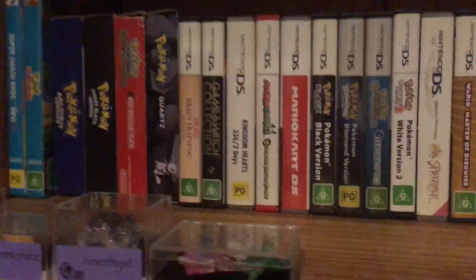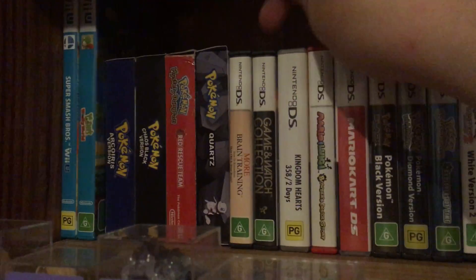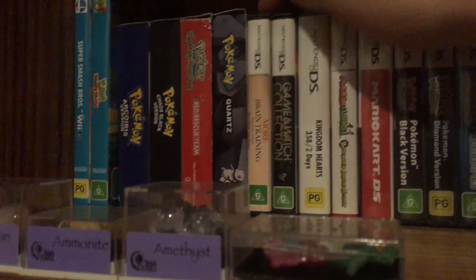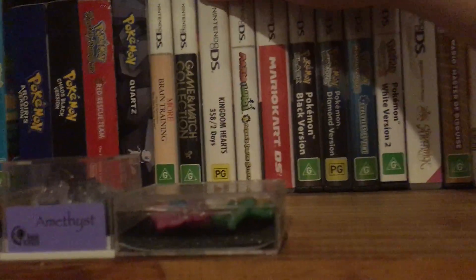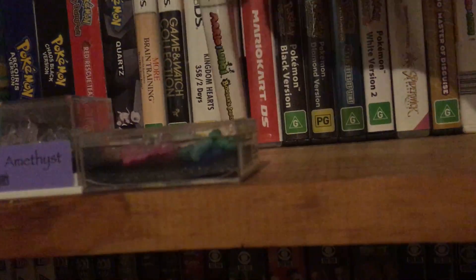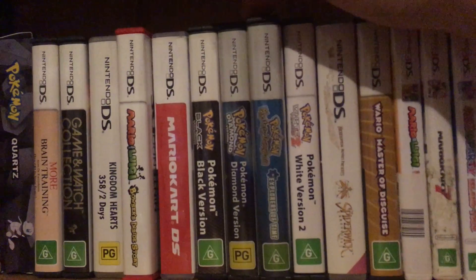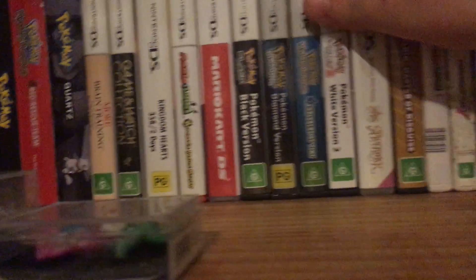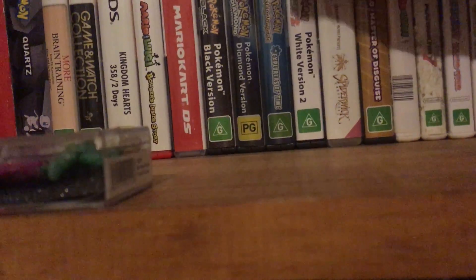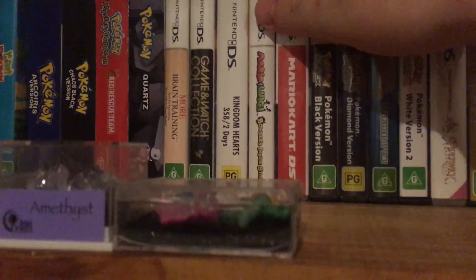Moving on to the Nintendo DS. We've got More Brain Training, the Game & Watch Collection - really good, only came with the old Nintendo rewards system that they got rid of. I didn't get the second collection in time. Kingdom Hearts - it's bleh. Mario & Luigi Bowser's Inside Story, Mario Kart DS, Pokemon Black, Pokemon Diamond - the best Pokemon game to exist, I don't care what you think. Okay, if you think Platinum is the best, I won't argue - it's the same thing but improved. Pokemon White, Spiderwick and Kingdom Hearts both came bundled with a DS I bought so I've never actually played them.